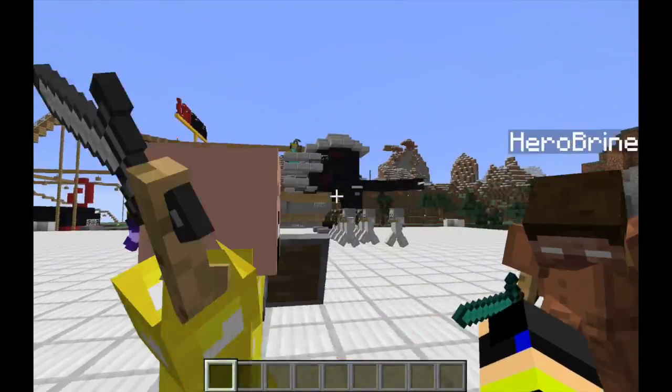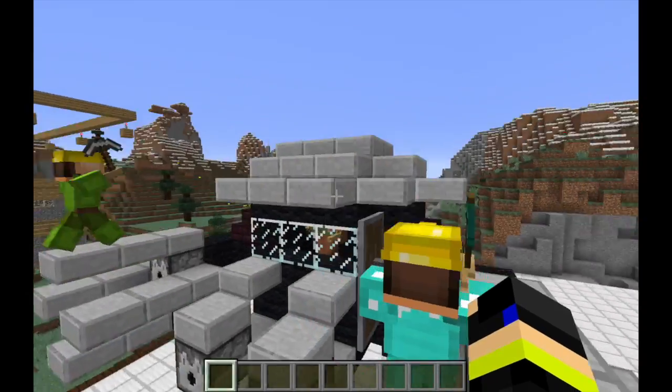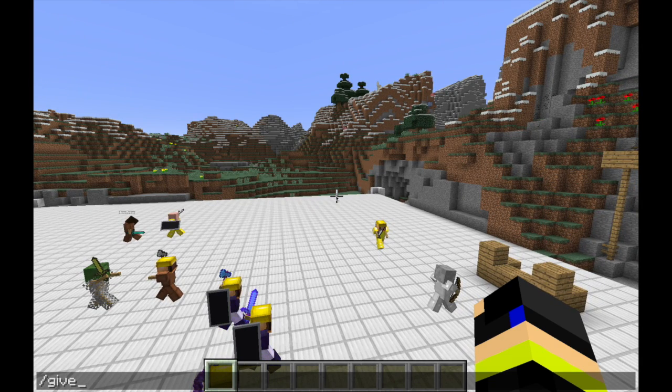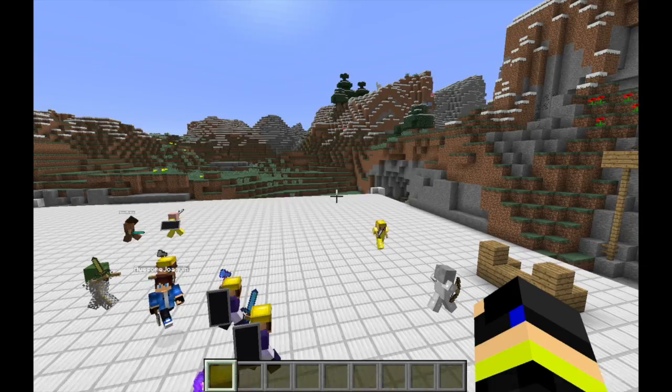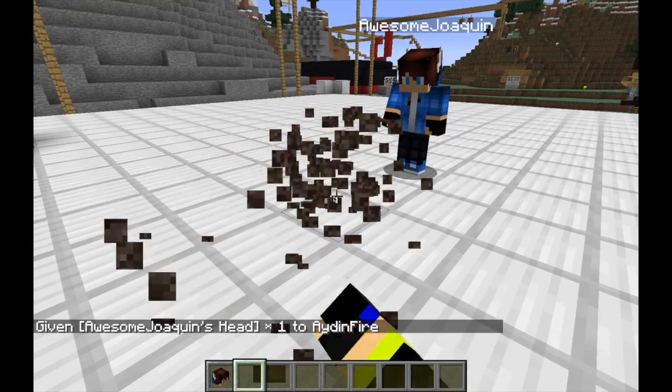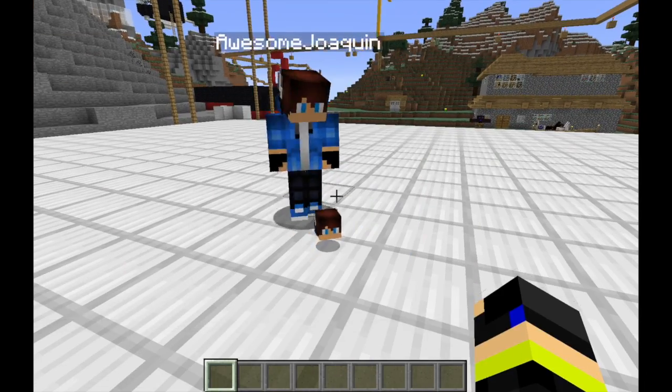Now you're probably wondering how I got these heads, like Herobrine — not these weird Bob the Builder guys. What you gotta do is: slash give at PE, or just your gamertag, then skull, 1, 3, and then skull_owner, colon, and then the player name — let's say 'awesome_Joaquin.' And there you go, you get the head!